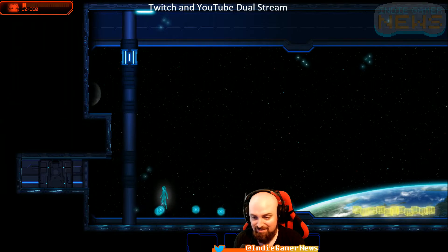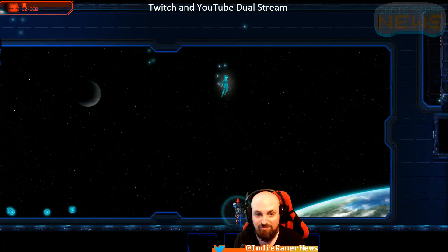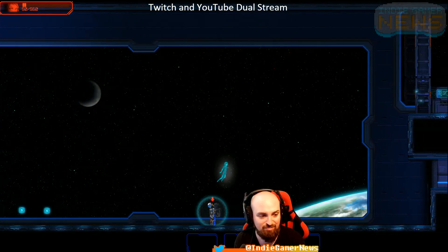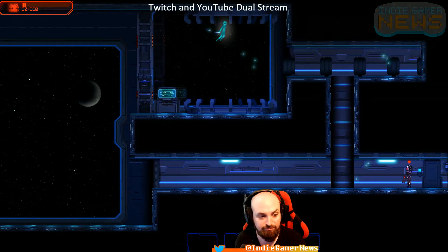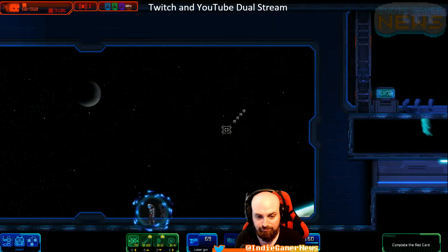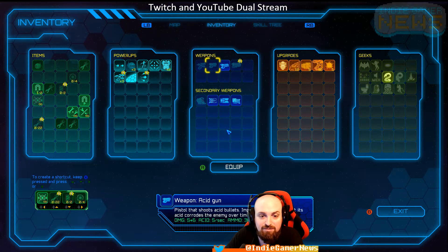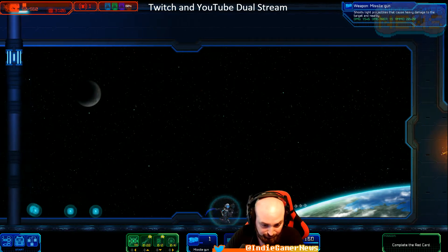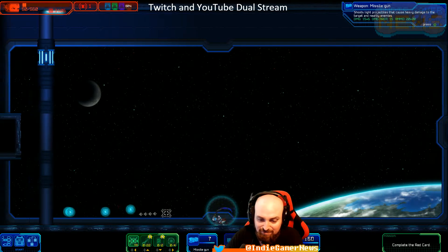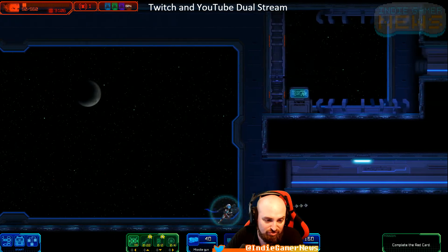Alright, let's collect up these souls - let me grab these. I should go spend these pretty much immediately. I wish there was like a bank that I could put them in. New pistol? The missile gun. Let this thing recharge - I do really like the laser pistol. I'm assuming this thing is just really high damage, right?